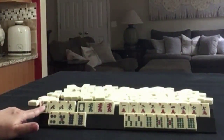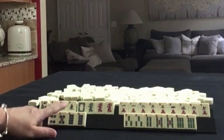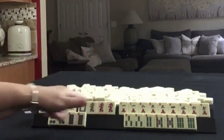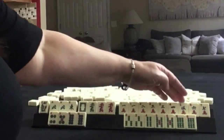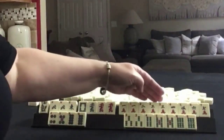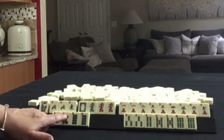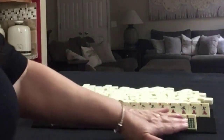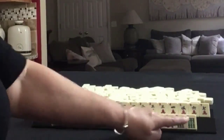We have a flower, north and east with a pair of norths. We have white, green, red — a pair of reds for dragons. In cracks, we have one, two, three, four, five, six, seven — pairs of ones and threes. In dots, we have four, five, eight — pair of eights. In bams, we have three, four, five, six — pairs of threes, fives, and sixes.